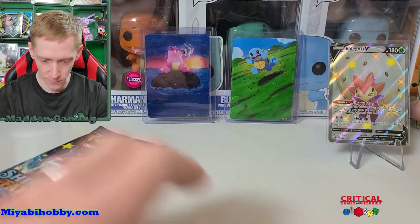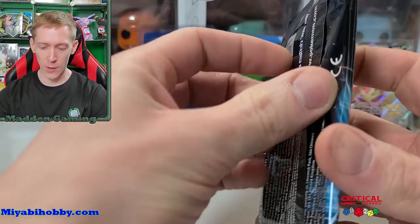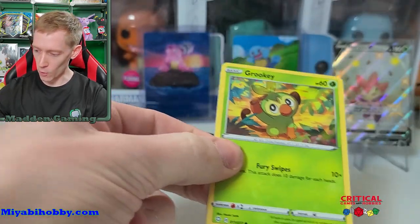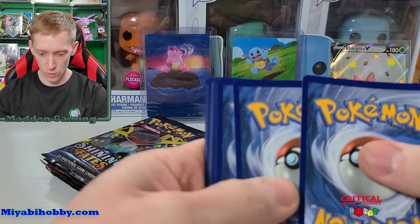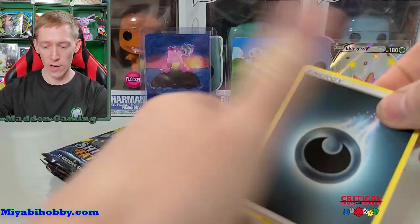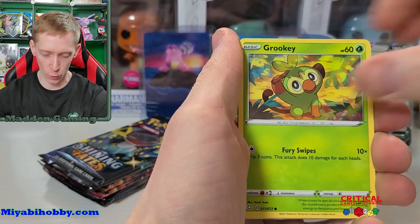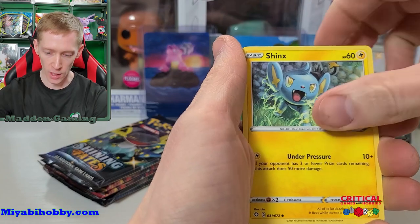With that out of the way, let's get into our Shining Fates opening — starting with the Toxtricity shiny pack first. We're gonna start the day off with a nice Grookey and a code card. One, two, three, four to the front. Can we get some first pack magic? We got Cramorant, Rusted Shield, Dartrix, Grookey, Boltund, Yanma, Trapinch, Shinx...